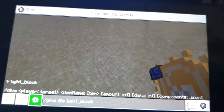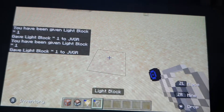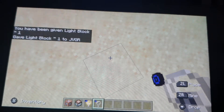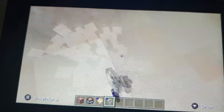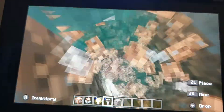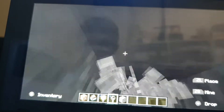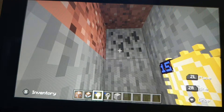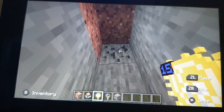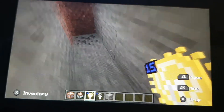You can also get an off light block, which is just slash give and the light block with no power level — this one is empty. I need to find somewhere dark to demonstrate. And there we have it — a light block! If you want to turn these off, use the off light block. It's as simple as that.